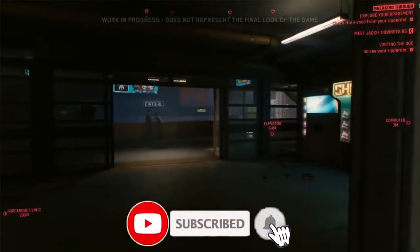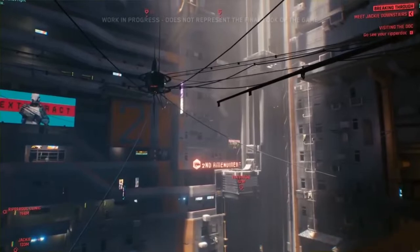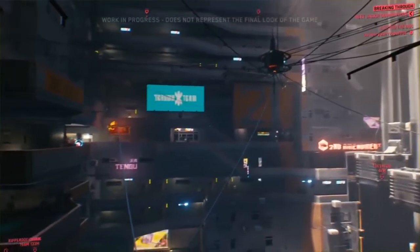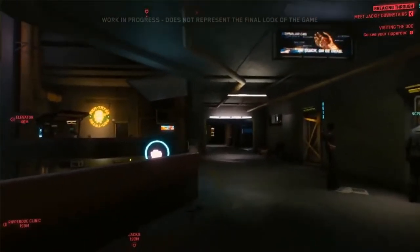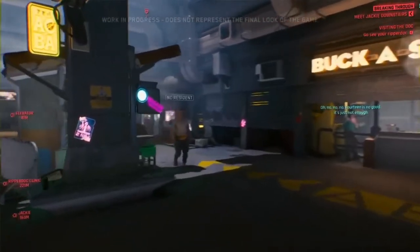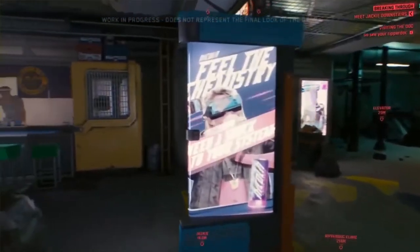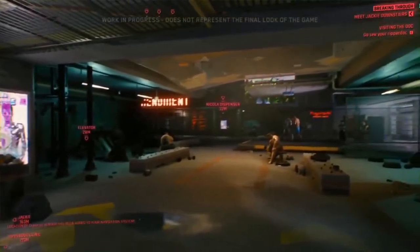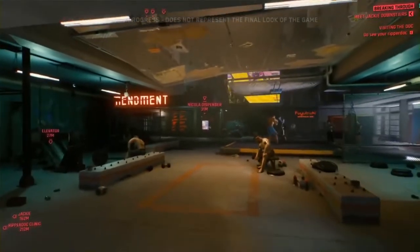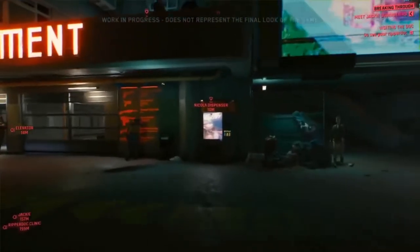All those things affect your attack number, which you compare to the to-hit number. There are also things you can do to increase your chances. One of them is you can aim: a plus one per round that you aim, up to three rounds. You're controlling your breathing, holding that aim on your target for a full round — that gives you a plus one. Second round gives plus two, third round of aiming gives plus three on the fourth round when you take your shot.